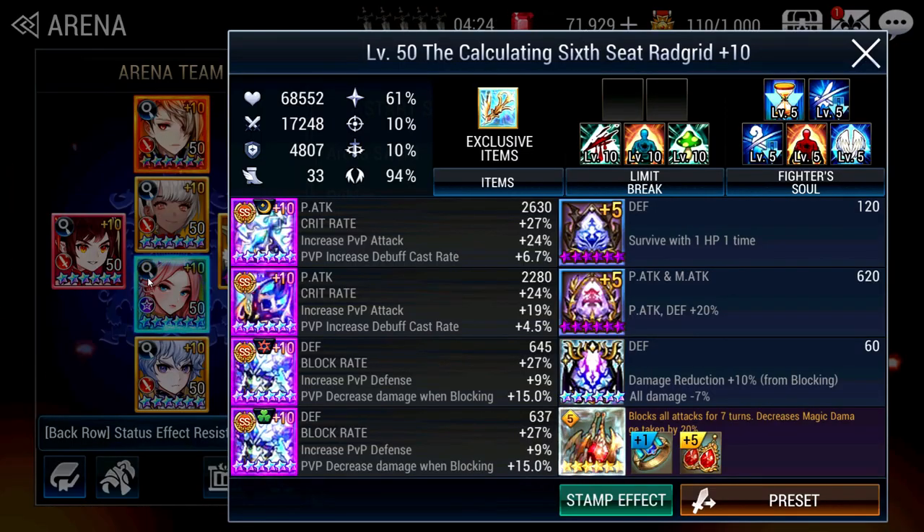For Red Grid, Double Crit for increased debuff cast rate so that she isolates better, and more block. I can actually go HP on her because I have the Full Block Accessory — if you have the Full Block Accessory, use more HP for her. Give her Damage Reduction and Survive from 1 HP, and maybe Block Rate if you don't have the 7-up Old Druid effect. I give her Taunt, which is usually the go-to accessory for Red Grid. If you don't have the Taunt, Purification would be good. For her Traits, I've given her Bleed and Poison Resist because these two are the statuses that will cripple Red Grid very quickly — you don't want her crippled too fast as she is your buffer and wall.